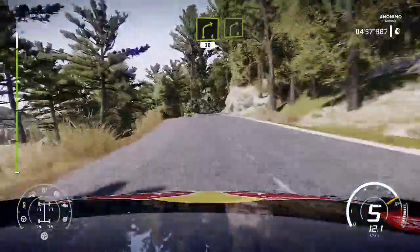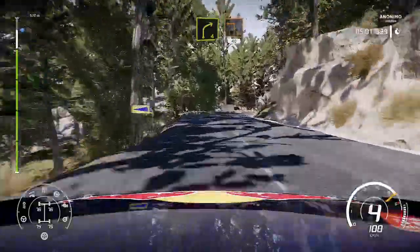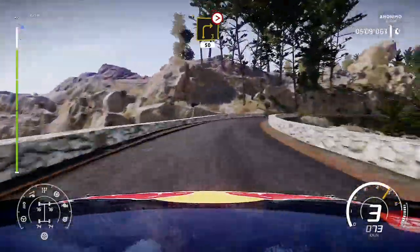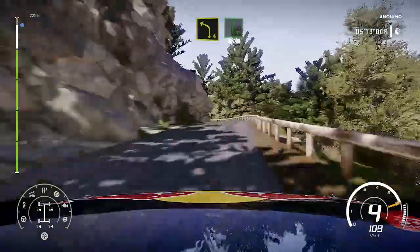Right 4 short. And right 4 short. Break. Into square. Left cut. 40. Right 3 long on the bridge. Tightens. 50. And left 4. Keep in. Flat right. 70. Up in.